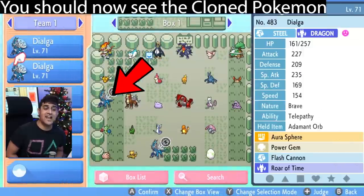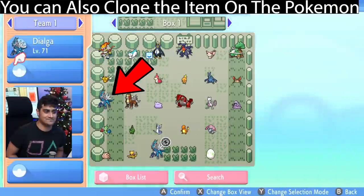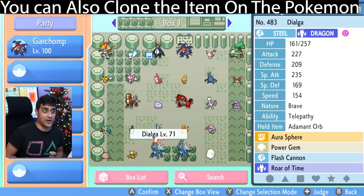Once you check the summary, exit that screen and then you should see another Dialga. So just go ahead and drag it out. I thought I messed up but here it is — here is the other Dialga and we have cloned the Dialga. I thought I goofed but there it was. And that is how you clone a Pokemon.